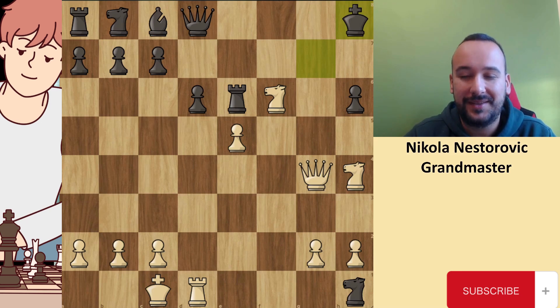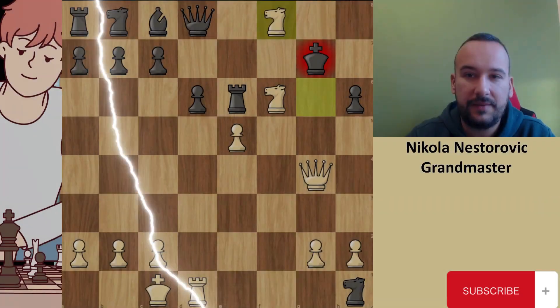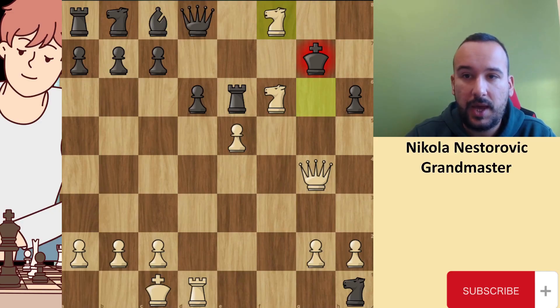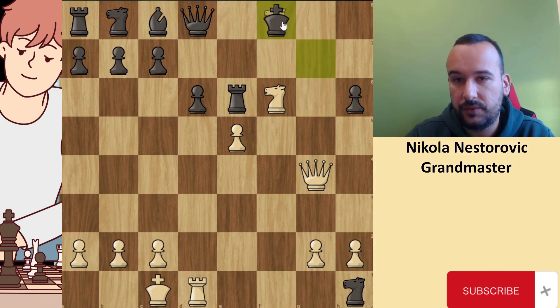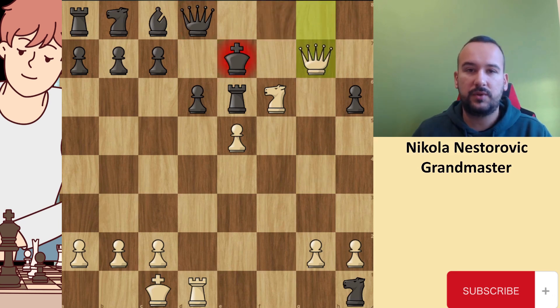Thank you, I hope you had enough time. After king to h8, white played knight to g6 check. After this check, black tried to run, but there is a beautiful move — knight f8 check. At this point, Timur — black decided to resign. After knight f8, it's a check from the queen. There is only one square left to move to, and after we have check, king e7, and checkmate. Just a beautiful game.